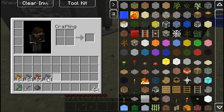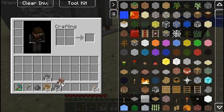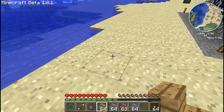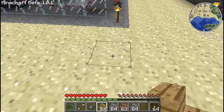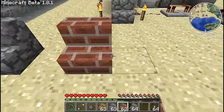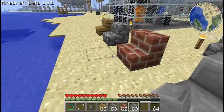Now, what you actually need for these are stair blocks. There are four different types of stair blocks: your wooden ones, your cobblestone, your brick, and your stone bricks.